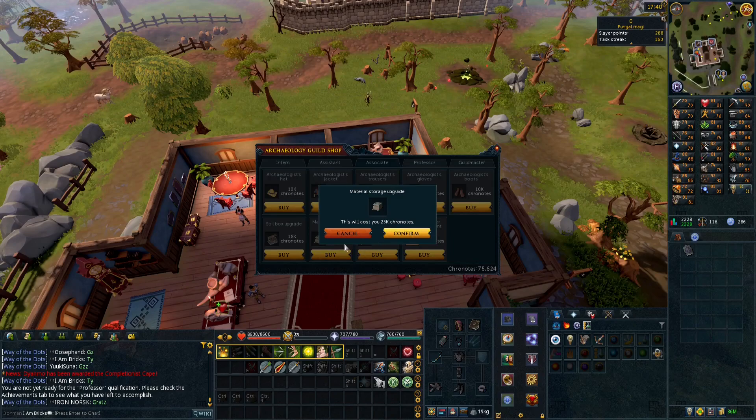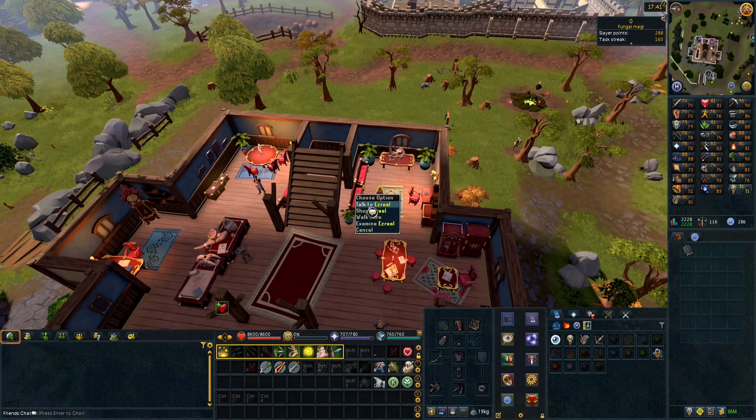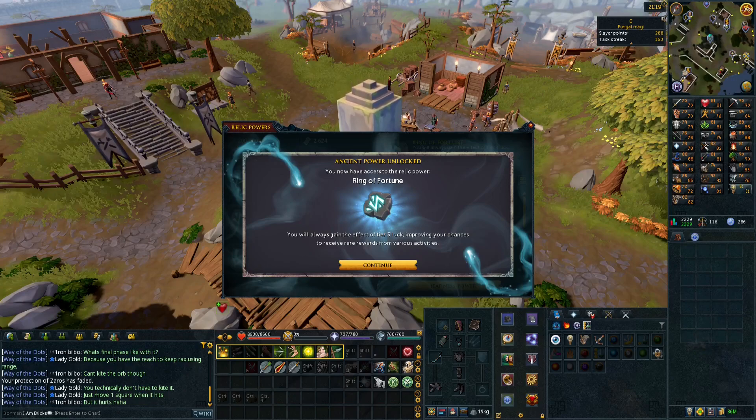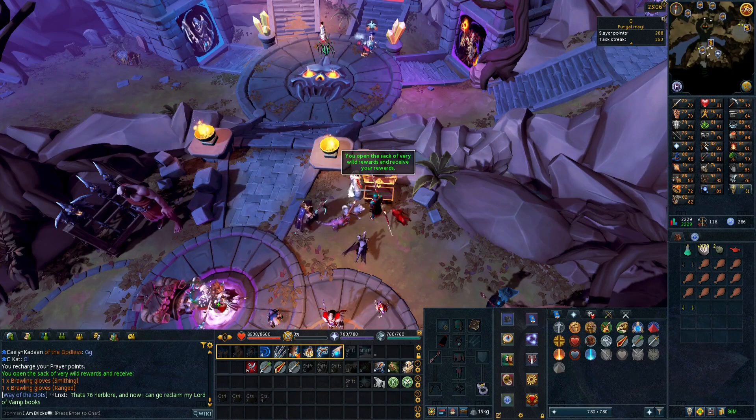I don't have the invention level for one of the upgrades at the moment, so I'll just invest into these two. Another ancient power unlocked - Ring of Fortune, which will now grant us tier three luck all the time. I just got double brawling gloves - I've never seen that before.